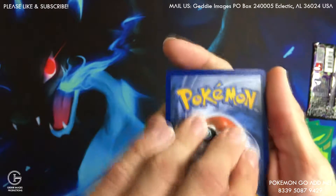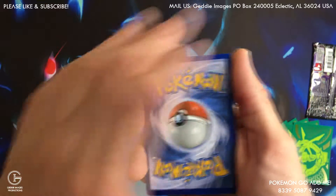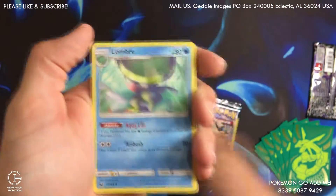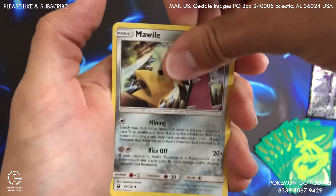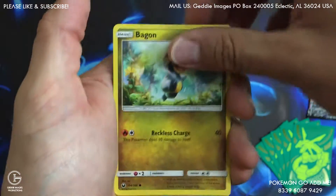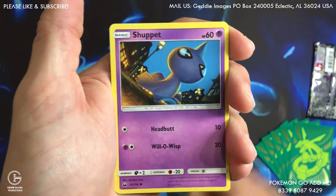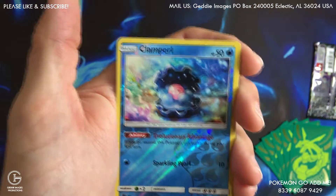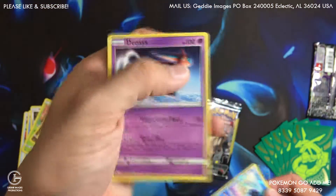I'm gonna guess psychic — three, two, one — lightning. Alright, we got an Energy Switch and a Lombre, got a Mawile, got a Spineret, got a big iron, another big iron, got a Shuppet, Lickitung, a Clampearl reverse — nice, and we got a Deoxys, they're regular.